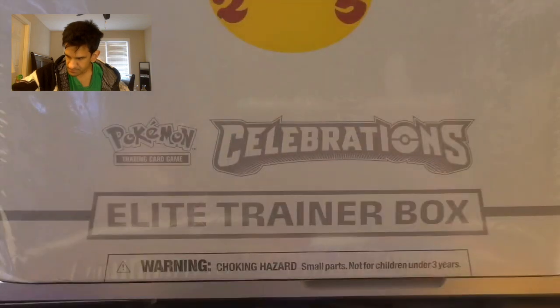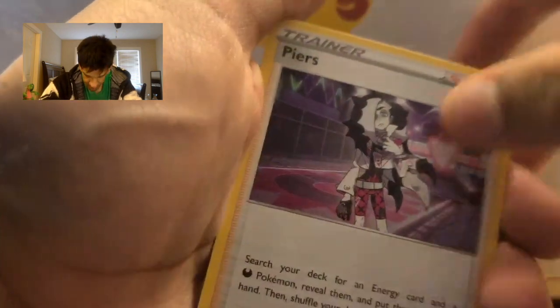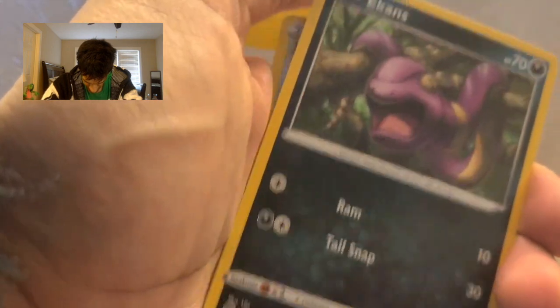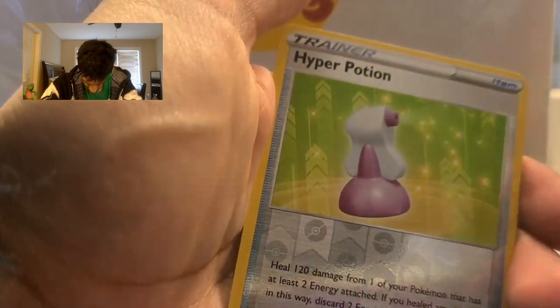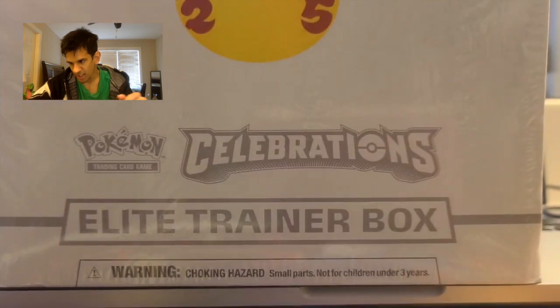Opening pack number 2! Let's get this party started. We've got an energy, a Speedy, a Match-up, and some Pears. I really need a new one of those. Match-up, Agon, Swap Blue, Paper Potion, and a Steelix holo! Getting a lot of holo Steelix in this set.